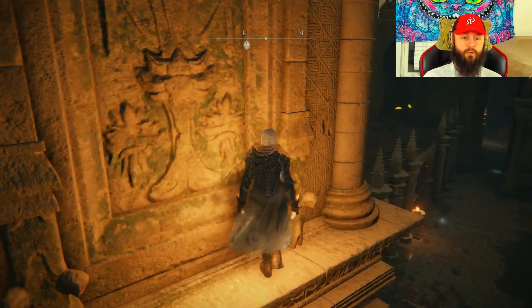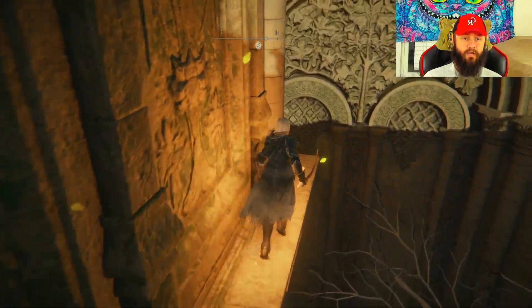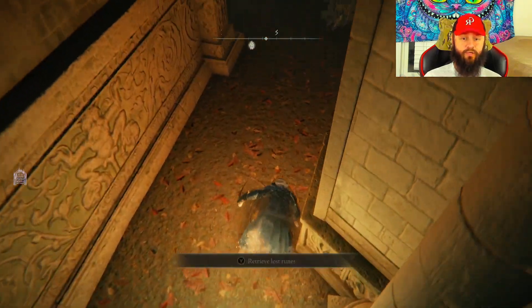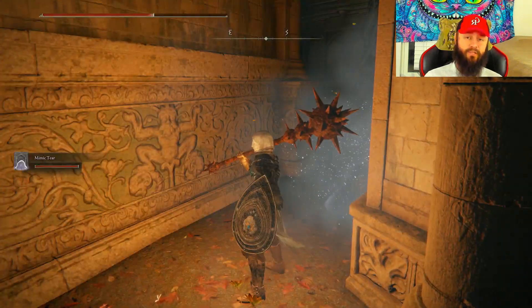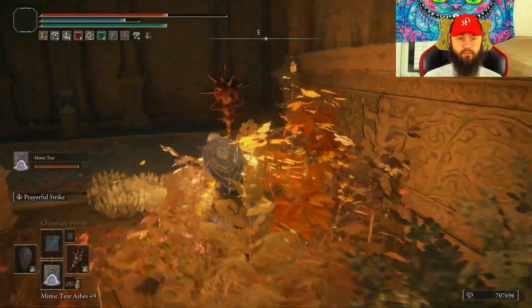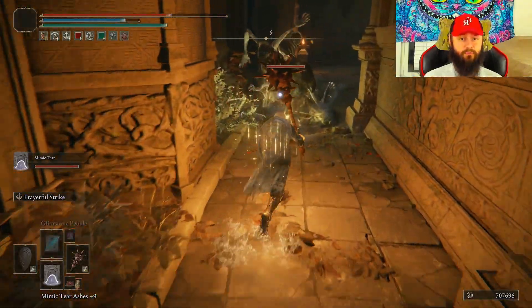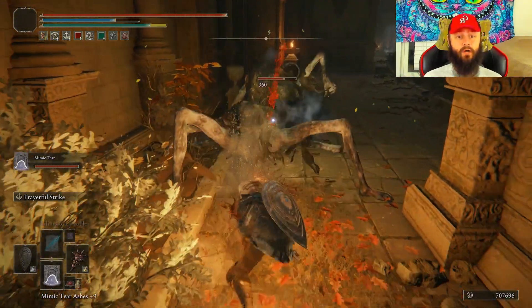From here, turn around, go this way, and down low you can already see there's one problem. What we're gonna do is slowly move around towards the back so we can safely go over here, and we can now summon. Quick tip: they do not like holy damage. This is the enemy I'm talking about.